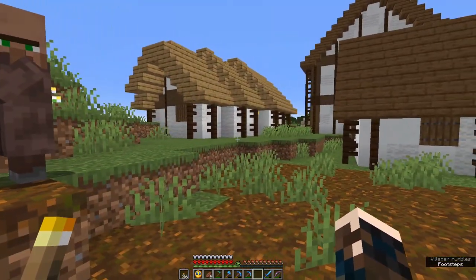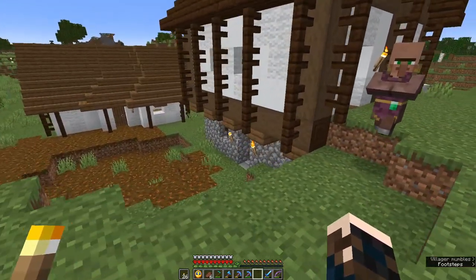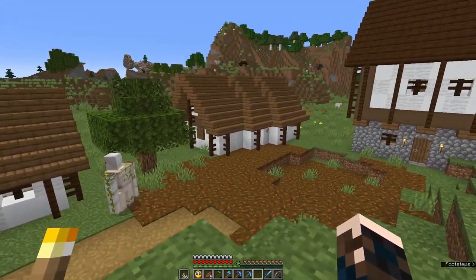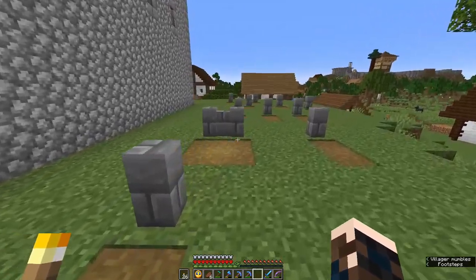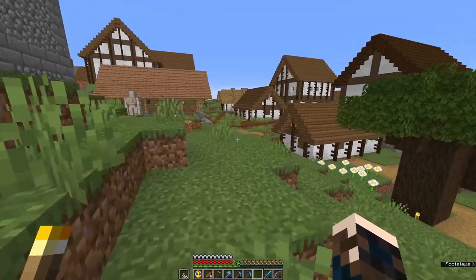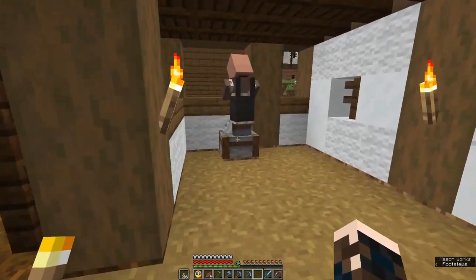We've got our little one-storey houses — they're for the poorer households. This village is doing quite well for itself because we've got some two-storey houses with nice stone ground floors. We've got a few of those — one, two, three, four. And I tried my hand at houses that are a bit on the diagonal, and all the roofs are fun. We've got a little cemetery, and I will be enclosing this and making a little lich gate. And now we've got five two-storey houses.